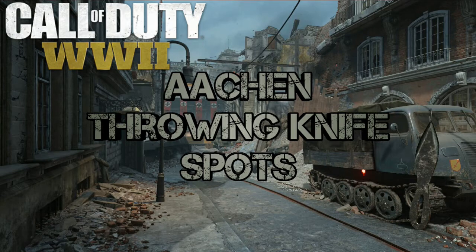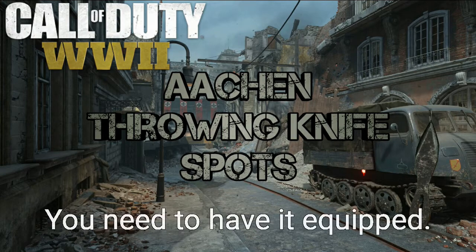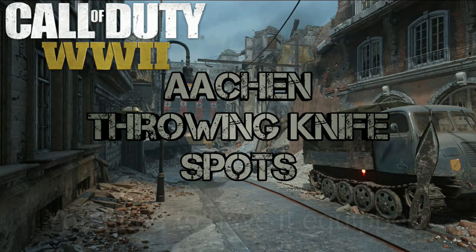What's going on everyone, it's Jedi here and today I'm bringing you guys my first throwing knife spot video for Call of Duty World War 2. This one is gonna be on Aachen and all I'm gonna be doing with throwing knife spot videos on this game is bomb defense. For all of the spots I'm going to be showing you, you will need the Expeditionary Division to be at least level 3 so that you can throw the knife further than normal.